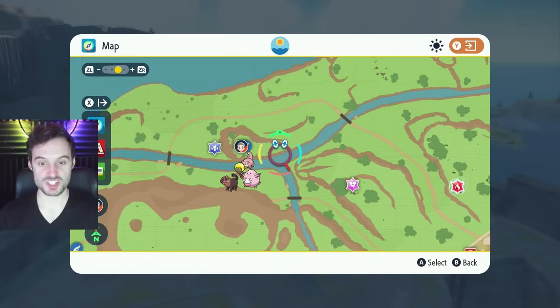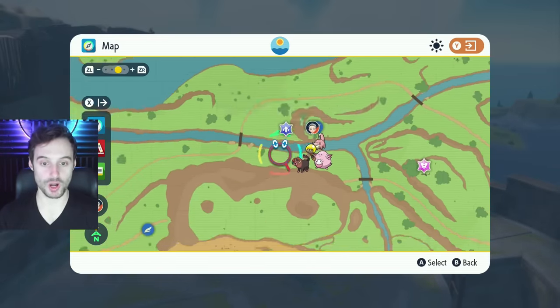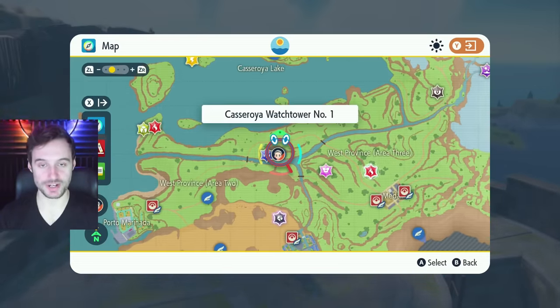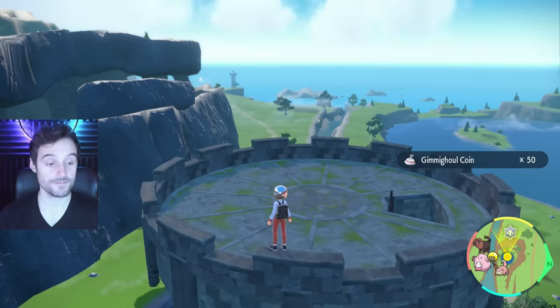The next one's at the split in the river, up on top of the grey tower — once you get there it's Casa Roya Watchtower number one, right at this point on the map. You'll see it right there. That is another 50 coins.